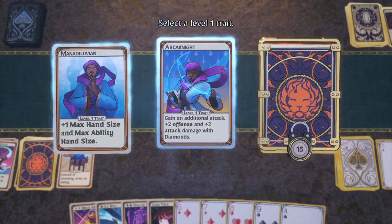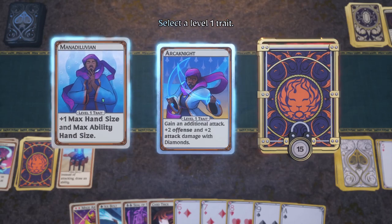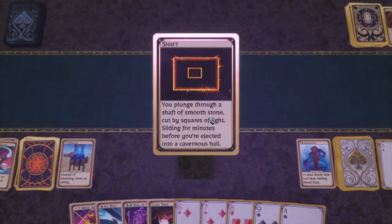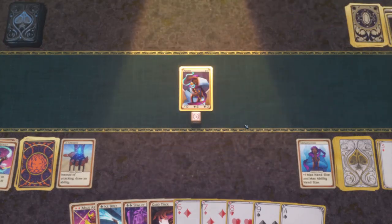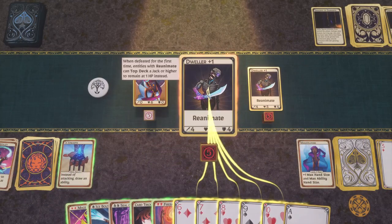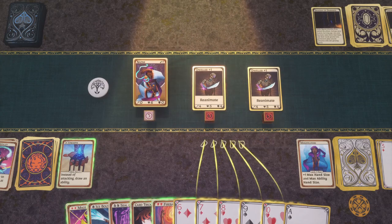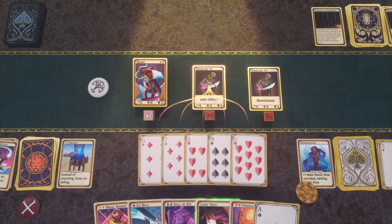I don't really want to go full into attacking. Took one damage — Reanimate means they come back if they top deck a jack or higher. Gotcha. So we actually have a straight — that should deal five — so it's kind of hard to turn that down.